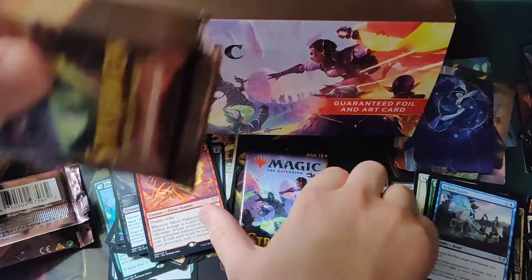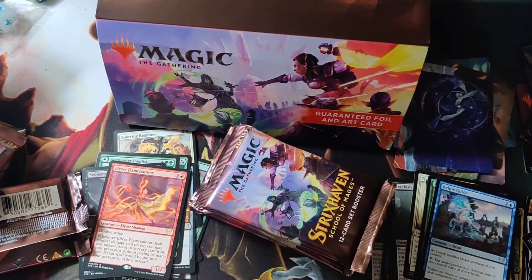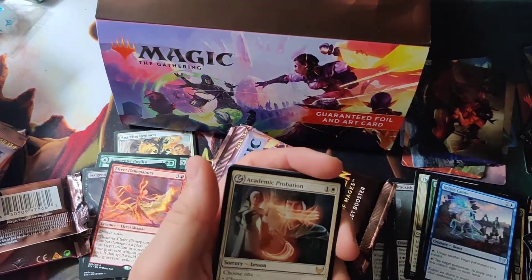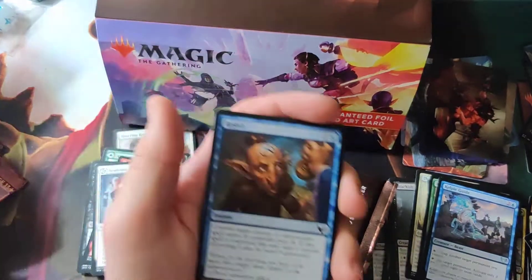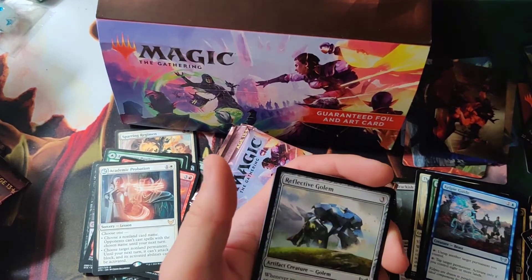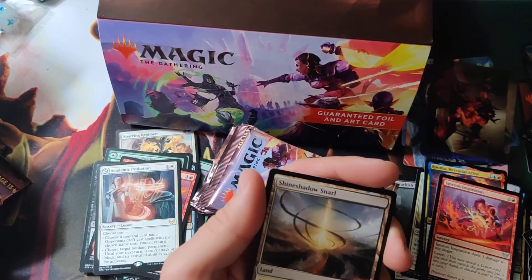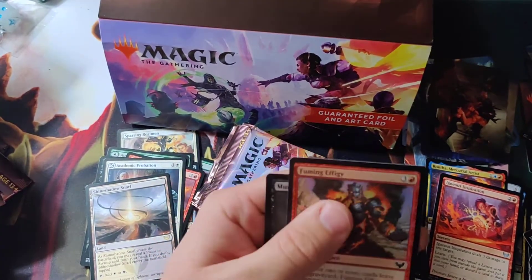One more pack from this last column, then three more to go. Art card. This is going to be another interesting pack — I immediately got a rare study from the get-go, or lesson. Reject, Kyroid, Mobile Flex Assistant, Needle Thorn Drake, Reflective Golem, Rutha Mercurial Artist, Indigenous Inspiration. Snarl — War Spine, Shadow Snarl, one of the new land cards from the set. Nice rare. Claim the Firstborn — got the non-foil version of that. Fuming Effigy.